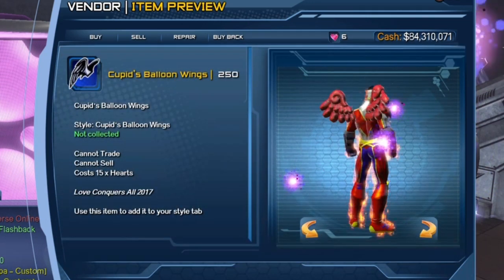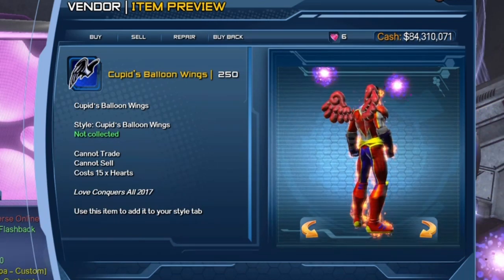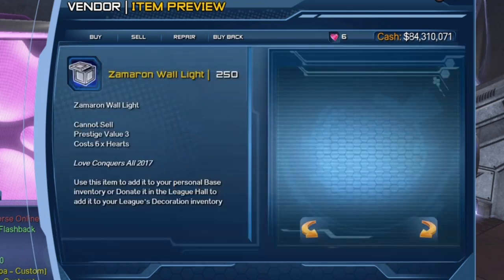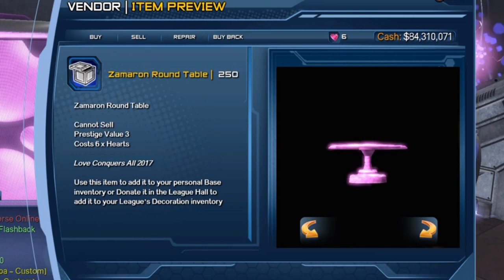Obviously I don't have everything — I don't have the cupid wings and I don't think I'll get them, I don't really like them all that much. But if you have a pink lantern character, there's a whole bunch of base items for your pink lantern.